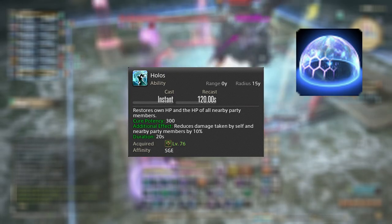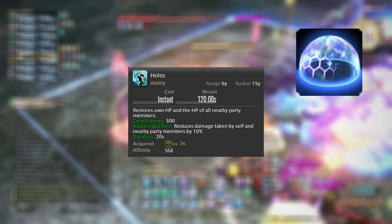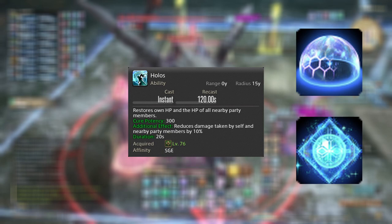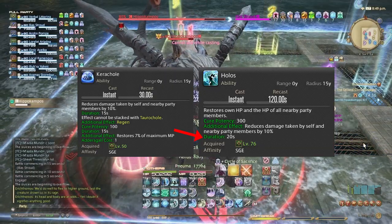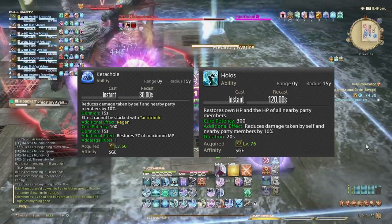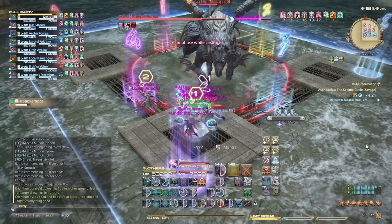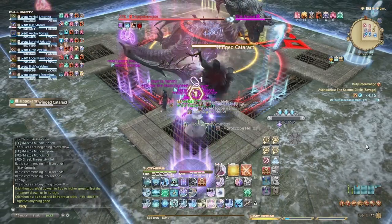Holos works similar to Karucole as a raid buff of 10% reduced damage taken, but doesn't give mana and doesn't require Addersgaze usage. Holos can be stacked with either Karucole or Taurocole, though you generally want to space out the damage mitigation, especially in harder Savage fights. Holos gives a flat heal of 300 potency with damage mitigation lasting 20 seconds, while Karucole gives a 100 potency regen for 15 seconds with the same 10% mitigation. Despite lower duration, Karucole's regen heals for more and gives 7% mana with one stack of Addersgaze — using Karucole before raidwides or for your main tank in a dungeon is far more useful when trying to maximize damage.